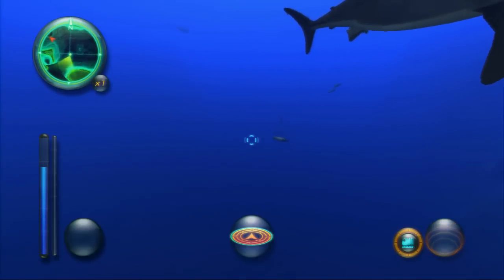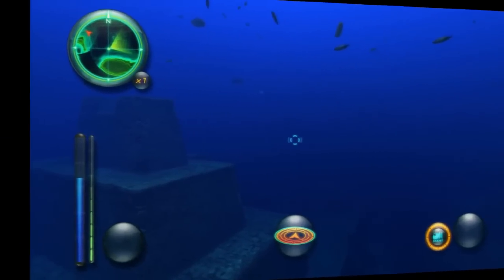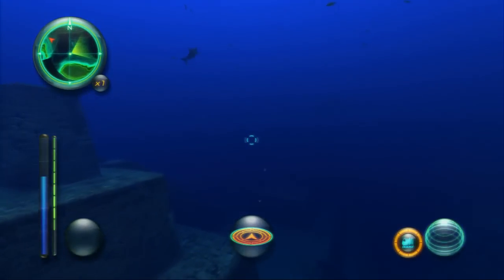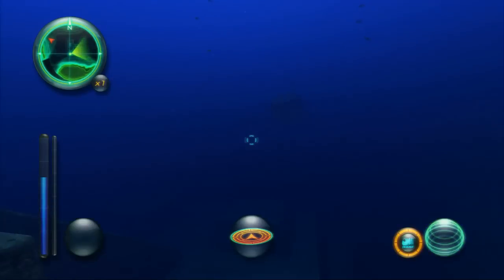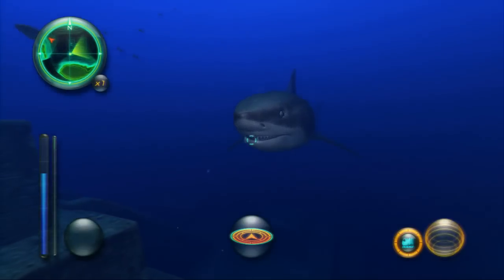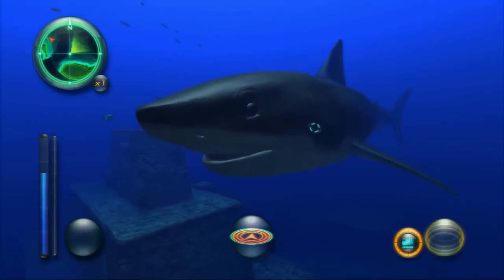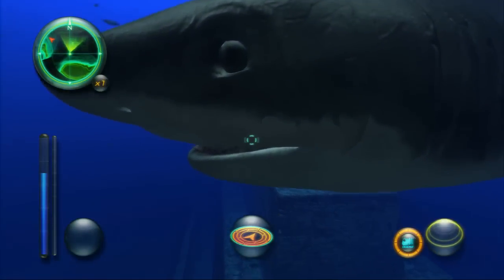Incidentally, in order for the Megalodon to appear, you have to have found the fossil tooth, which does not appear until the post-game, I believe. If you have not registered the fossilized Megalodon tooth — what a grin — then the Megalodon himself will not appear even in the correct pattern. He's a cheerful-looking guy, isn't he?